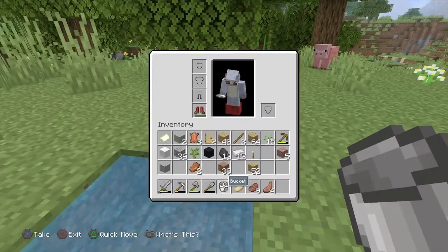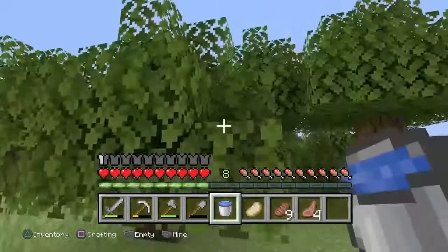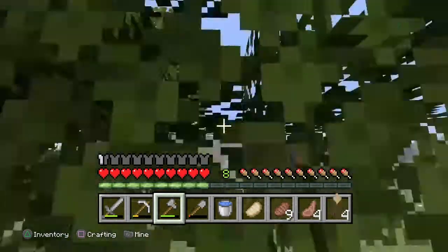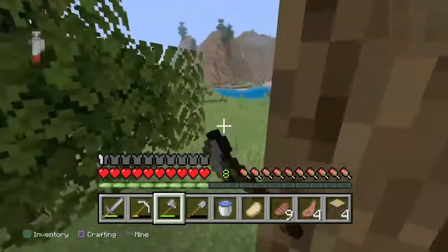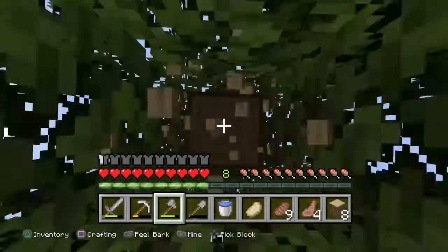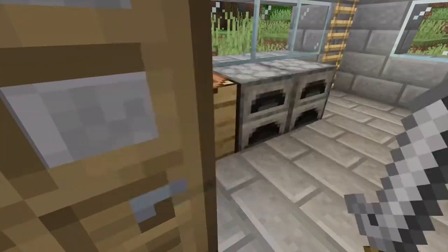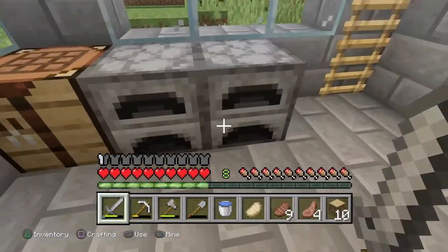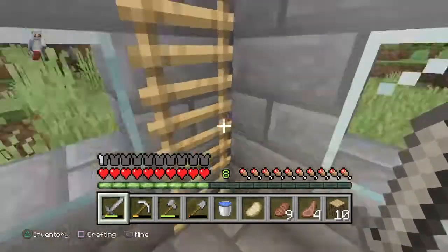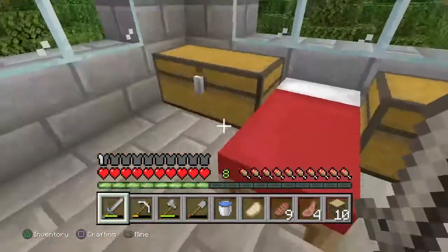I'm thinking about putting my farm right here — I'm gonna get rid of these trees. Let me give you guys a house tour of what I did. While I was cooking all this stuff I decided I needed another furnace to cook the iron. I moved my bed and the two chests that were down here up here and made another two double chests.